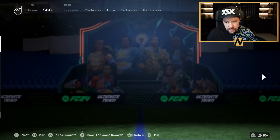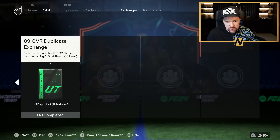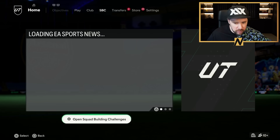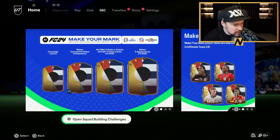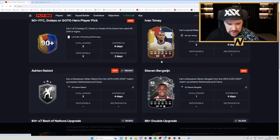Do we have a new icon for today? No, we do not. And obviously nothing new in the exchange. Now, we've also got a whole bunch of newly upgraded cards, but first these SBCs — Ivan Toney, Bergwijn, Rabiot.